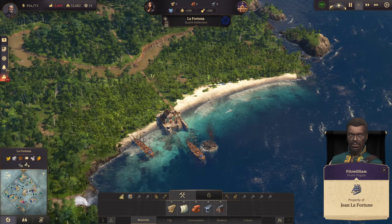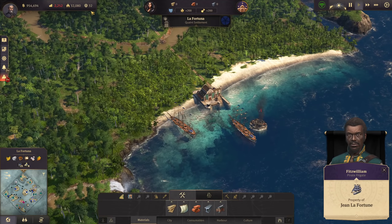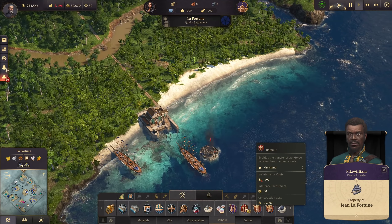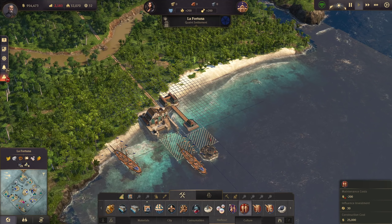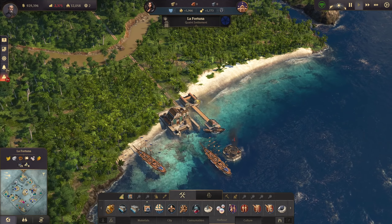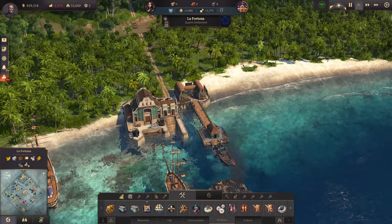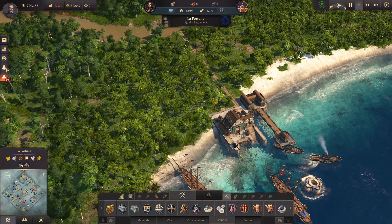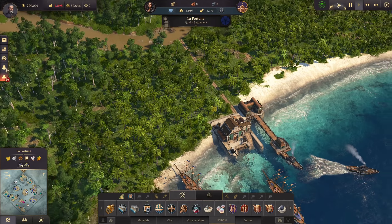After a bit of rebalancing - less propaganda and stuff like that - we do have enough influence now for La Fortuna to have a commute pier, because it cost me 30 influence. Now as I build it, we have 2,000 farmers ready right away here in La Fortuna.